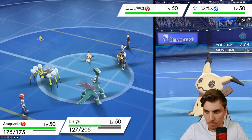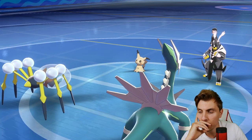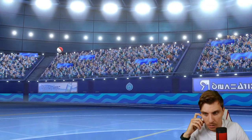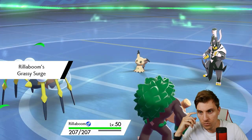Let's go for Liquidation into Mimikyu and switch into Rillaboom. I think as long as we've got Araquanid to help set Trick Room up with Dialga, we're not in a terrible place, especially if Calyrex is in the back. We just need to get rid of Urshifu.